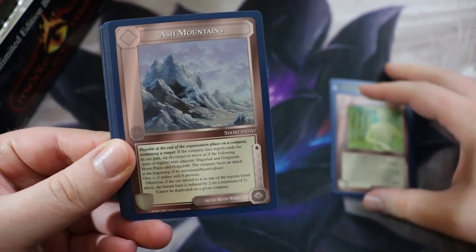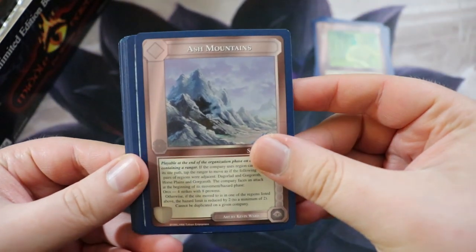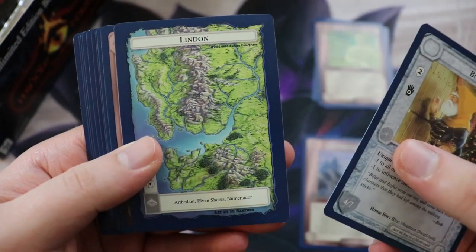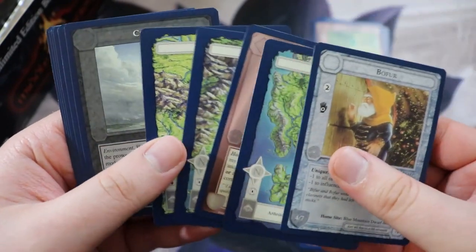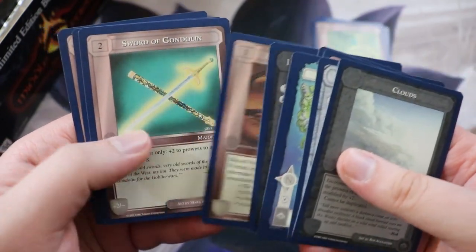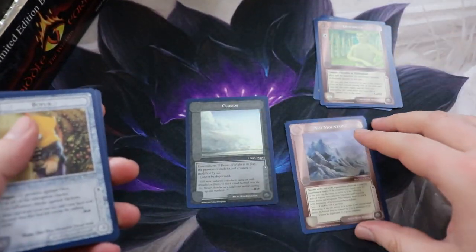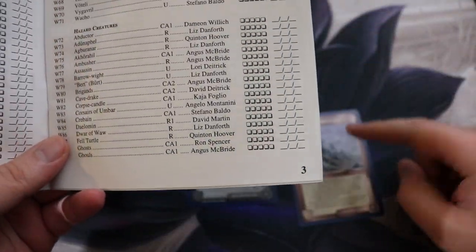We have Mount Doom, The Ring's Betrayal, Quickbeam, and Ash Mountains. I have a feeling these three were the uncommons and Ash Mountains was the rare. We have Bifur, Linden — a place where a lot of elves are — Halfling Strength, Lebanon, Ithillion. You get a lot of these location-type cards. Got some Clouds — wait, I think Clouds might be the rare actually. Wolves, Precious Gold Ring, Sword of Gondolin, River, and Farsight. Let me get my little booklet.